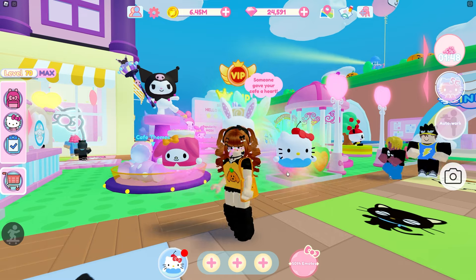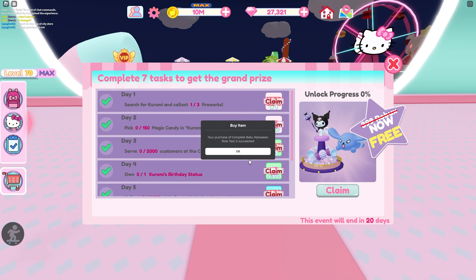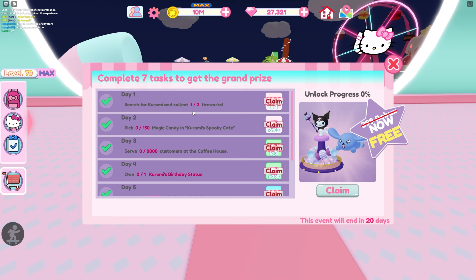Let's see what we've got to do for this. Let's obtain all the rewards and I'll show you what you have to do — I'll show you the places and how you can complete it, and you do get lots of things. For day one you have to collect three of her fireworks, so I think you do have to find her multiple times.